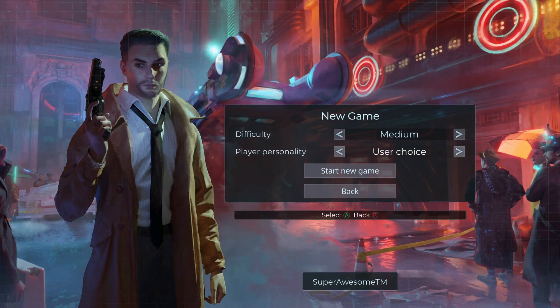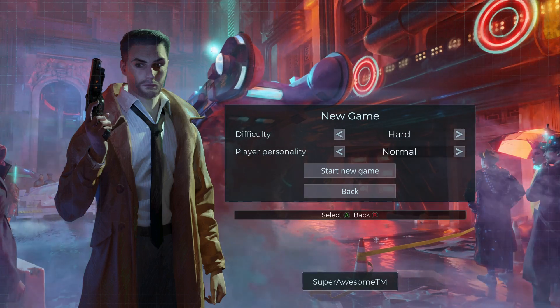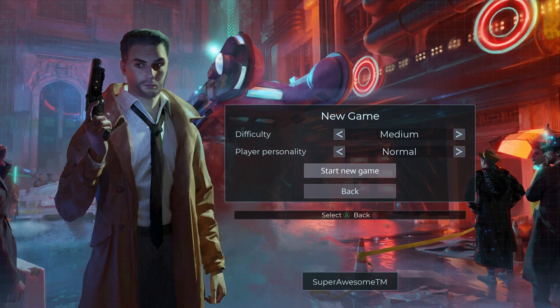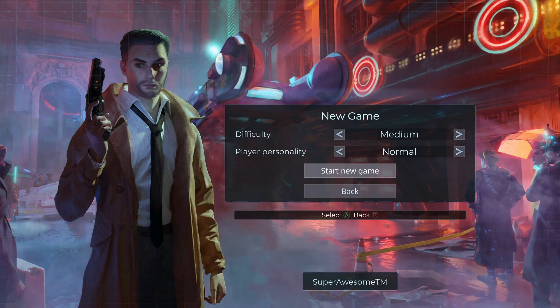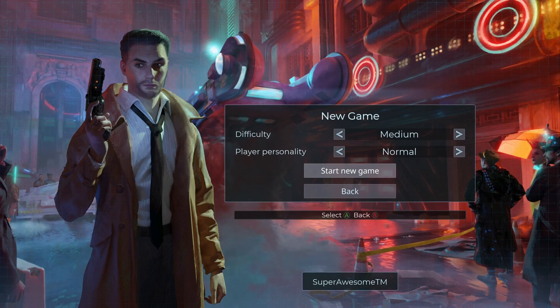Player Personality options: Surly, Erratic, User Choice, Polite, Normal. I'm just going to put Normal for now. Difficulty — Medium, Hard, Easy. Let's put it on Medium. It's a point-and-click adventure set in the Blade Runner universe. I've never played it before, so it is a point-and-click with lots of FMV. It might look a little bit ropey, but I don't care — I'm really, really excited. So, let's go!